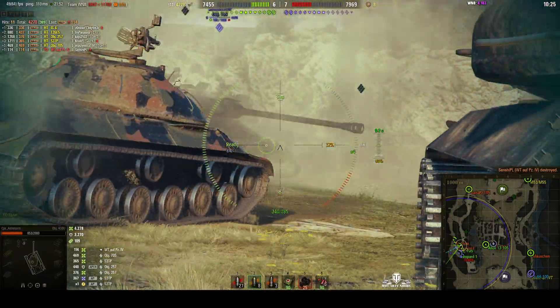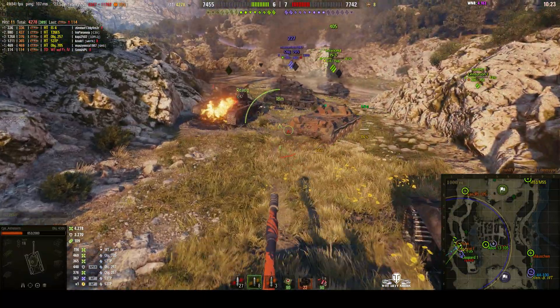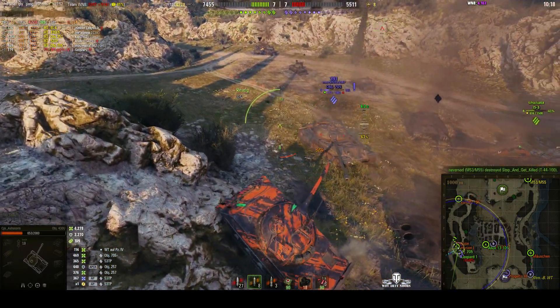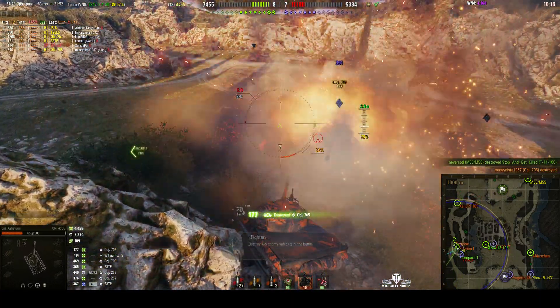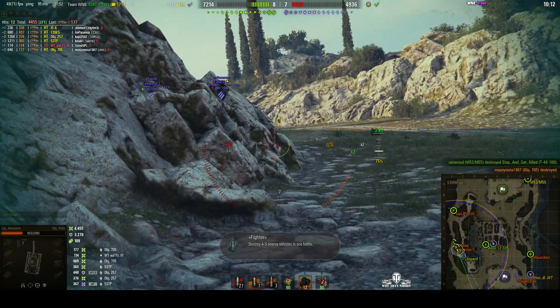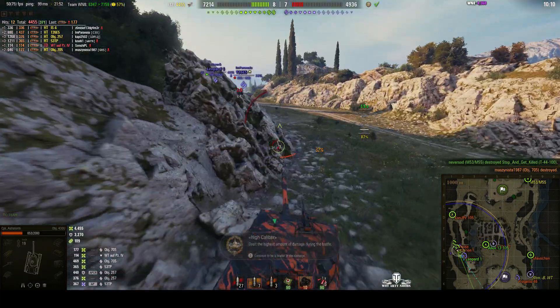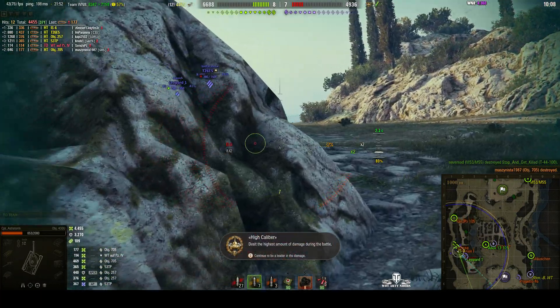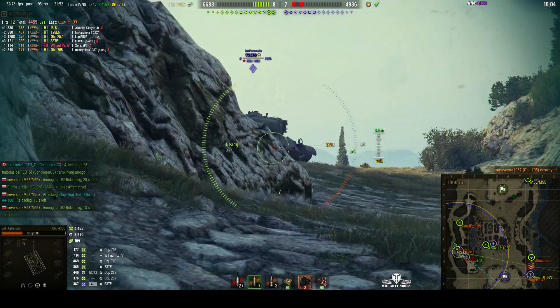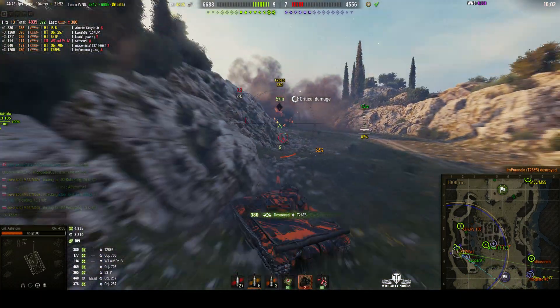Where is the 705? There — he's hiding behind that wreck. It's going to be difficult to get a shot. We push past the wreck, come over the top, bring a round out — yes, take him out of the game. 177. We've got a T26E5 round the corner — not the Patriot version. We try to sneak up on him. We've got the high caliber. He's sidescraping, and yes — take him out of the game. 380 hit points.